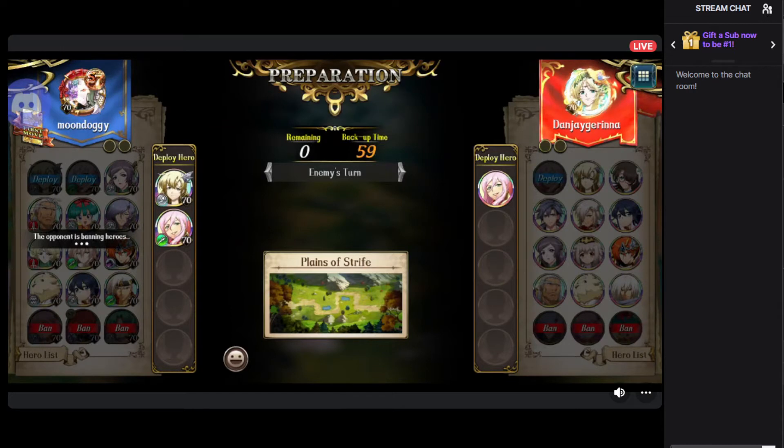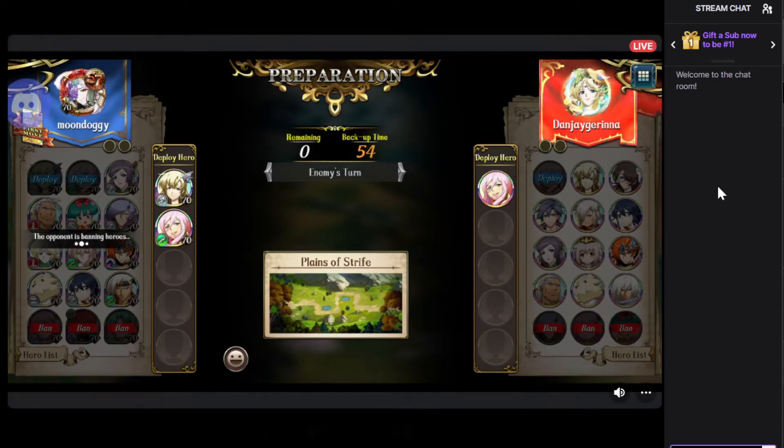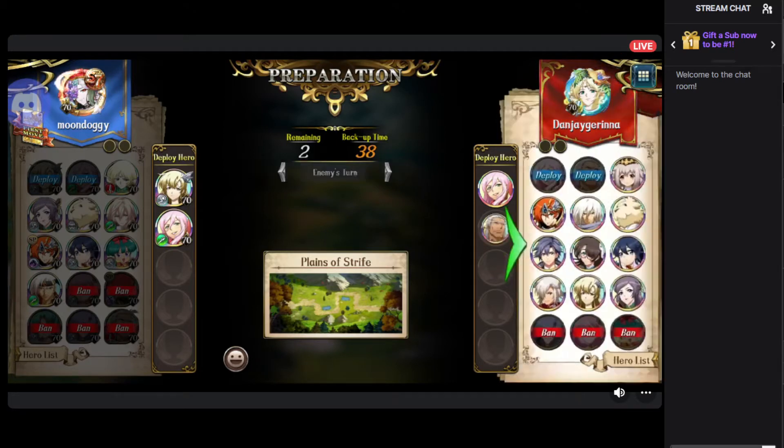Moondoggy's box is kind of like a hybrid box between single target and AoE. Personally, I think for this season, I prefer a box that focuses more on one thing instead of going for a more balanced approach, because it's going to be really hard for band pick when you go half and half and the opponent just bans out your obvious combo. I usually lose games where I'm forced into picking an AoE and a single target DPS.